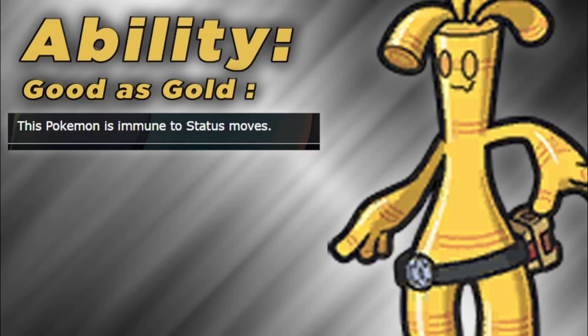Its ability is Good as Gold, which means Goldango is immune to all status moves. So what does this mean? Goldango blocks Defog, blocks setting up hazards, and blocks basic status like Thunder Wave and Will-o'-Wisp. This allows it to act as a very good stop to hazard strategies, as it is immune to Rapid Spin and also Defog. This makes it a phenomenal buffer to the hazard-heavy playstyles we've seen a lot in Gen 9.